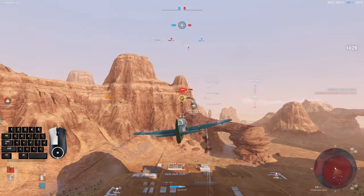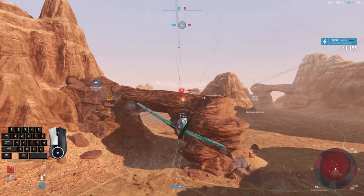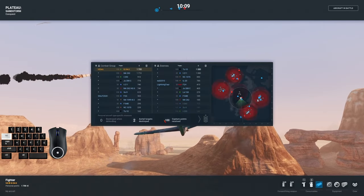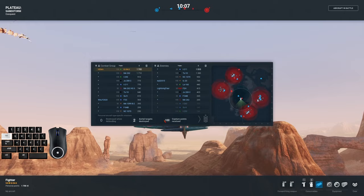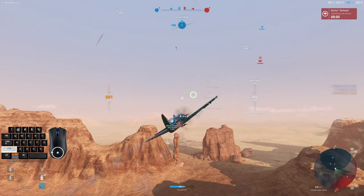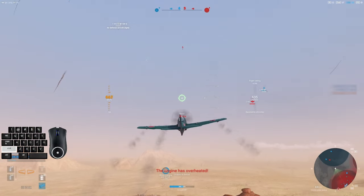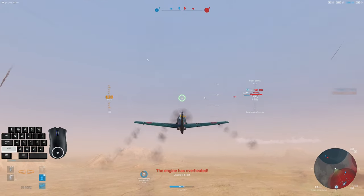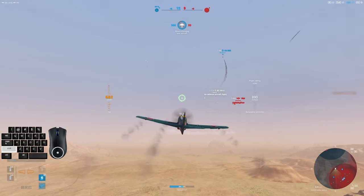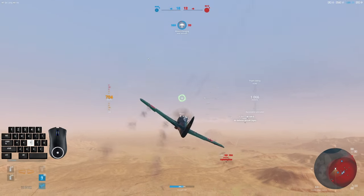I'm chasing this guy and dropping my altitude because if I can get him, we get the zone. I want to take the zone and then deal with the other plane as needed. We've got the zone and that's fine — I'm going to move ahead. I see we've almost got this airfield and one of the other players is there as well. If I can send them to respawn and take the airfield, we'll be up two to one and have a good leg up in this match.